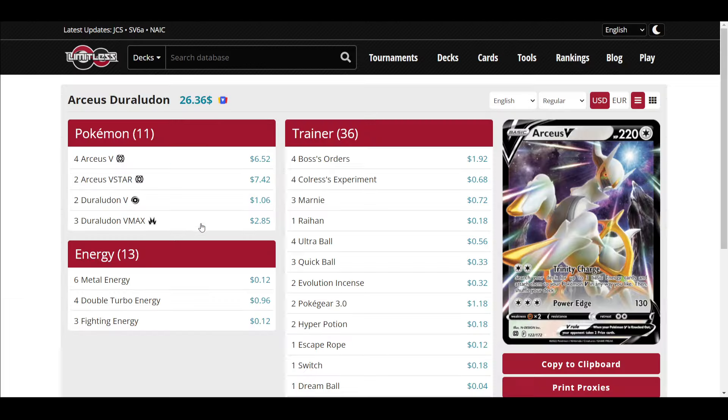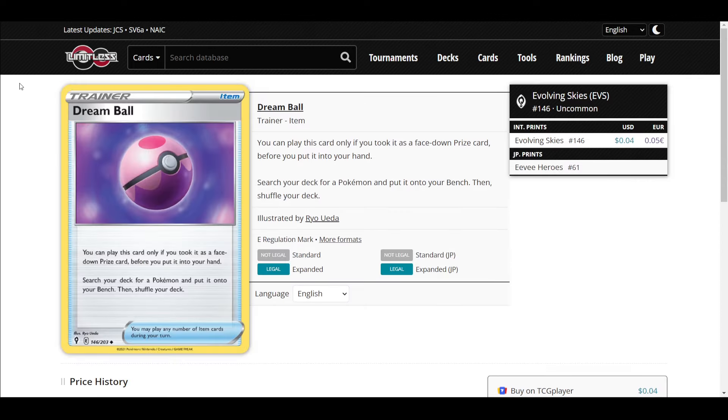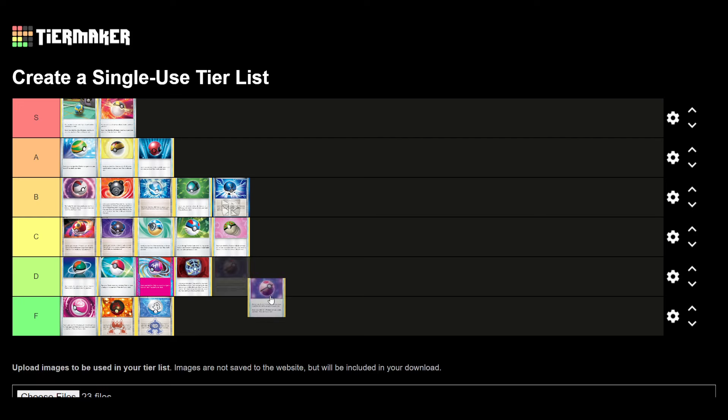Dream Ball is the last card. It's seen apparently some play, but very little. The card says: you can only play this if you took it as a face-down prize card before putting it into your hand. Then search your deck for a Pokemon and put it onto your bench. So it gets any Pokemon — including a Stage 2 — and puts it straight into play. This card is so weird and niche, but so good if it ever actually gets played. I'll put it in F tier.